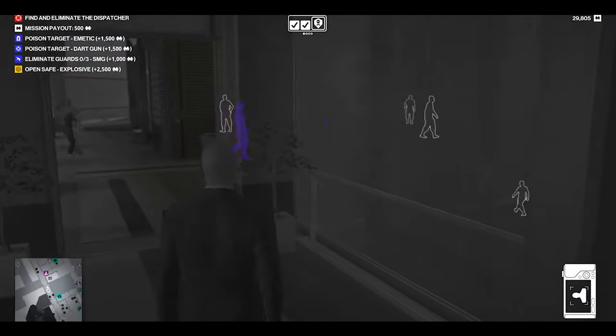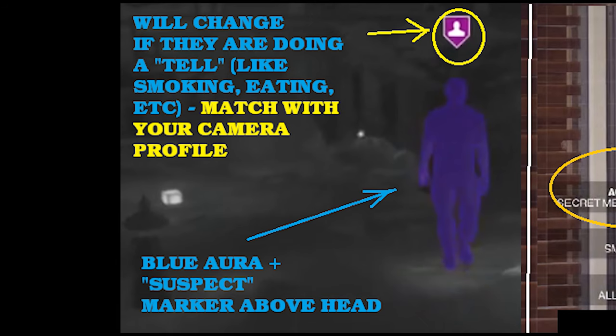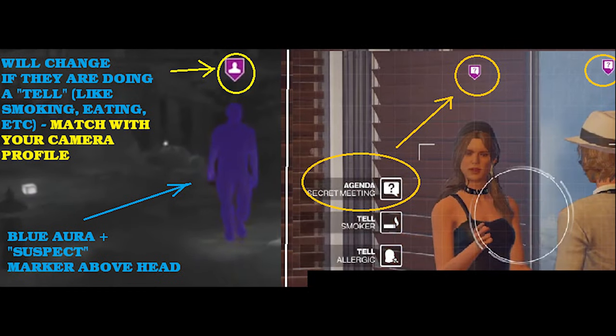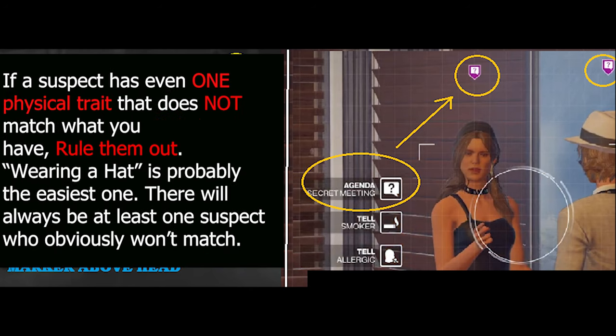Now you probably know your suspects will have a blue aura as seen there. Very easy to spot a suspect — they'll be blue in colour and you can either make them a prime suspect by clicking a button on your camera, or make them not a suspect at all and this will make them turn grey. Above their head you're going to see a little suspect marker, and this symbol will change if they're doing a tell or an action like if they're a foodie, a bookworm, or a smoker. So just pay attention to that and see if it matches with the left side of the camera. Like in this example, these two suspects are having a secret meeting with that question mark sign. If they're doing something which doesn't match what's on your camera profile, just rule them out.